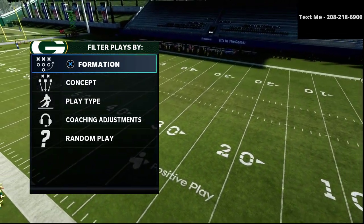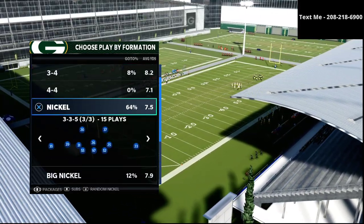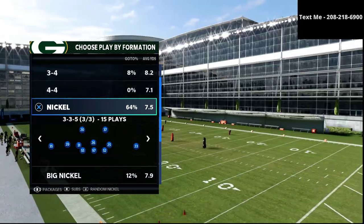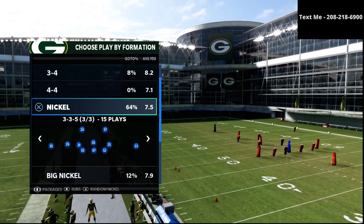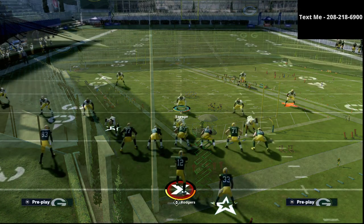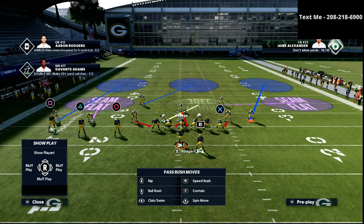Now in this video we're going to be starting off with tip number five, our number five user rush, and it comes to us out of my favorite defense in the entire game — a defense that I wrote an entire guide on — the nickel 335 wide. If you want to get access to the entire defensive guide you can get that in the description, but the first user rush comes from this one and the way that I like to do this one is I like to audible down into the mic blitz three.